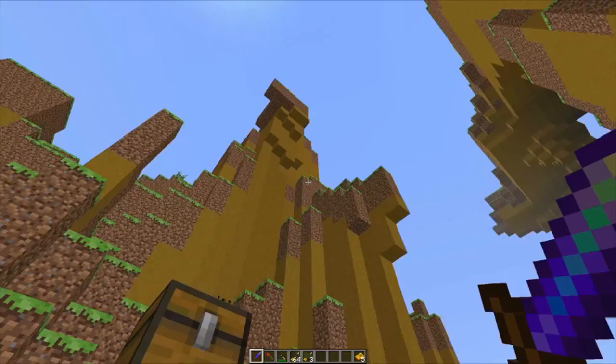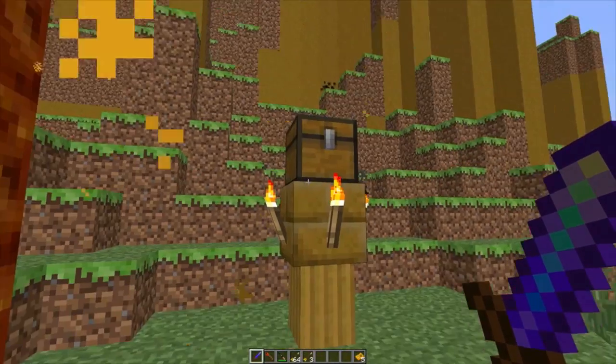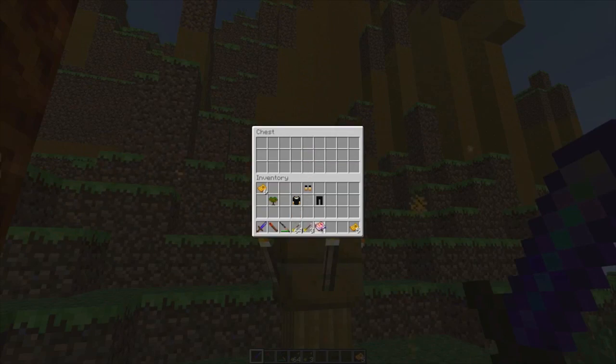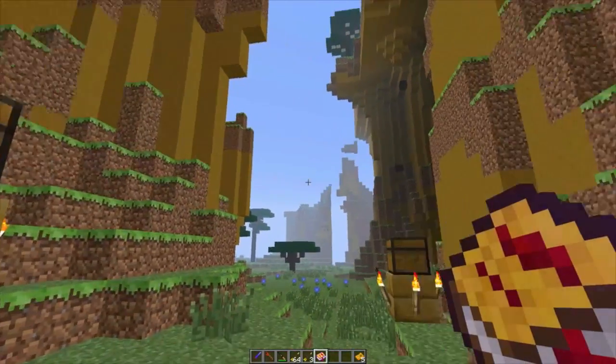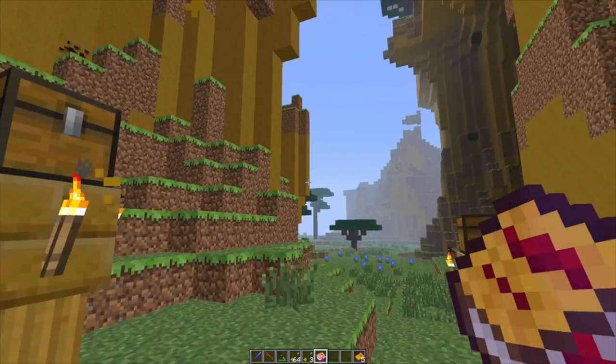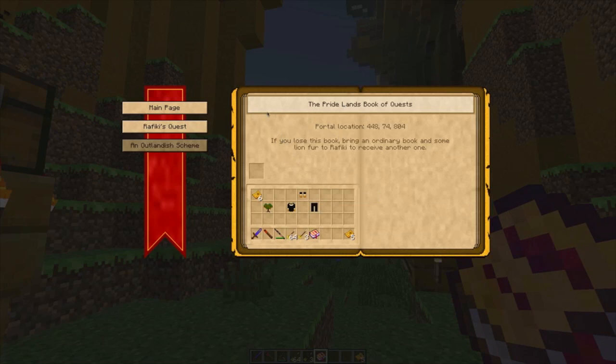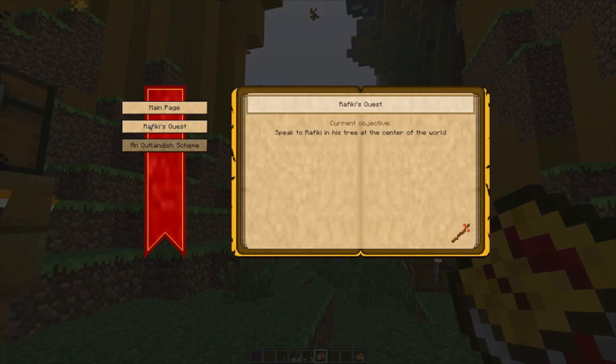And we're here. I'm letting the whole entire world generate. One of the cool things is you can see there's a pedestal. I've been in here twice now but haven't really looked too far in because I didn't want to spoil it for myself. We have this cool little book here — it's the Book of Quests. You can right-click on that and it'll open up your current inventory with a couple things. There are quests in this game, like Rafiki's quest. The current objective is: speak to Rafiki in his tree at the center of the world.